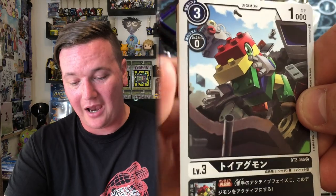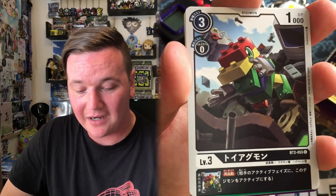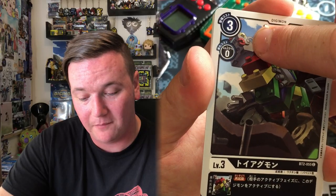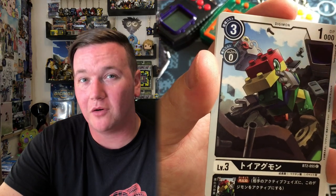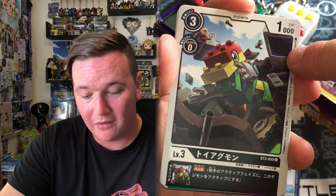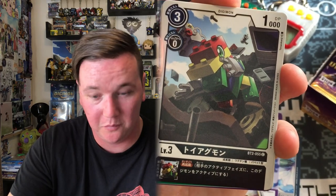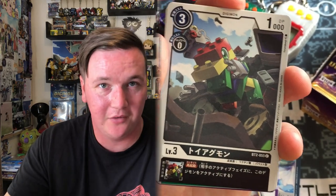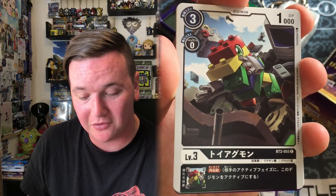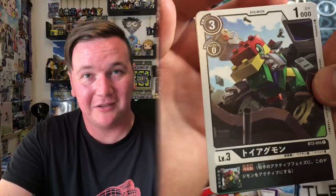I'm glad we got this. I opened this in the last Ultimate Power video and I kind of missed the point of this card. I thought this was Omekamon — it's not. This is actually one of the robots from Toy Town in Digimon World 1. At the back is the machine you get the items out of in Digimon World 1. That is Vademon's Raygun, his Digivolution item. This is a really nice reference to Digimon World 1, and I just didn't pick up on it.